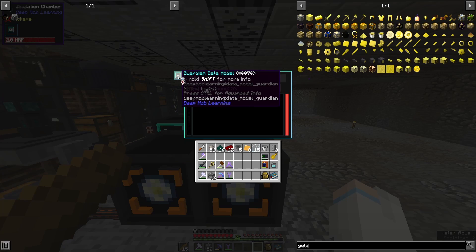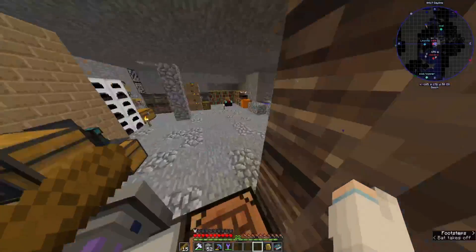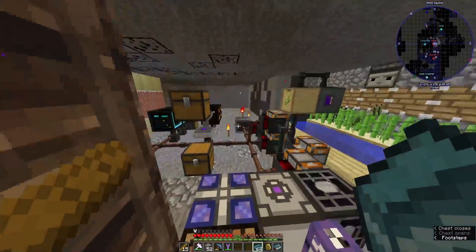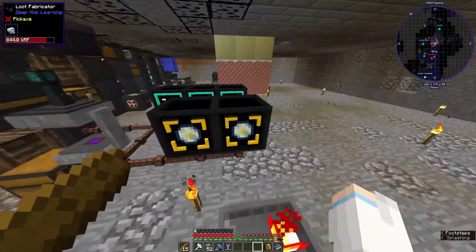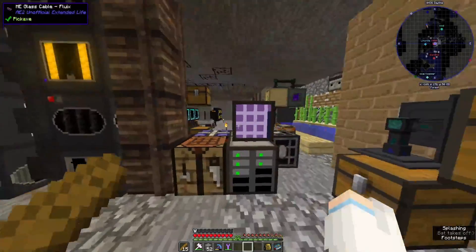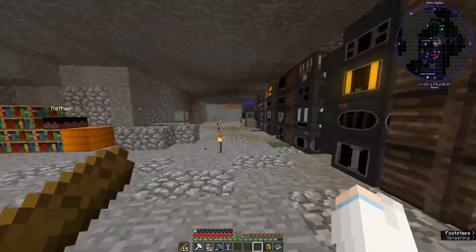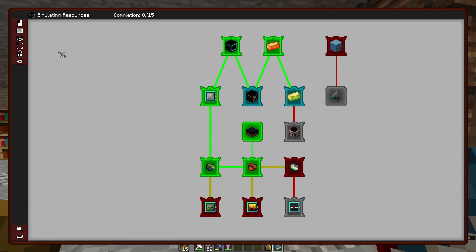As you saw, I put up a guardian model so we can start getting gold. Over here let's get just a stack of pulsating clay and start running this — it's still trying to fill its buffer. I'll just start throwing stuff in there. We have plenty of drives. With that, I think we should start working towards our PPC setup.